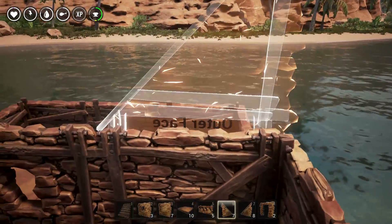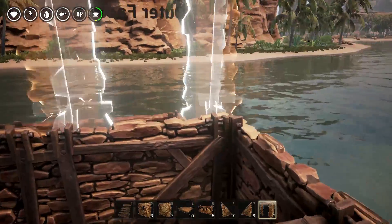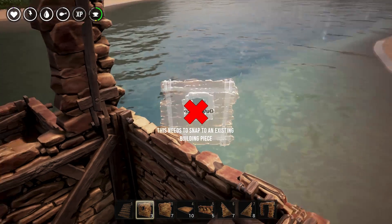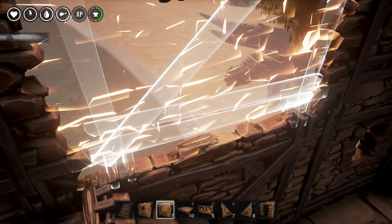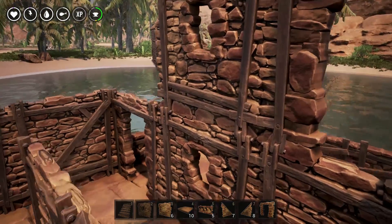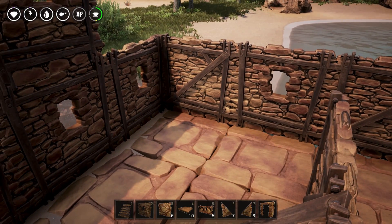Our next door frame for the second floor is going to be right above the corner, right in front of the stair when you come up — on that first block. We're going to have one window here, one window here, and in the middle a plain wall. We'll add one more window next to the door frame, and the rest of the top floor will be plain walls — or you won't need many walls at all up there.